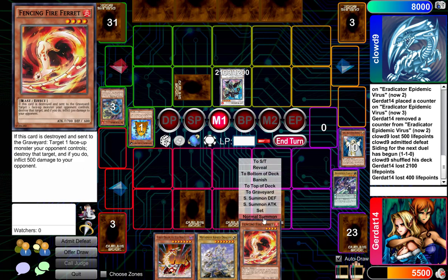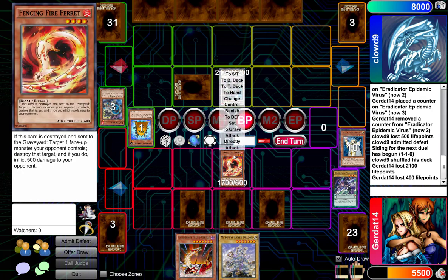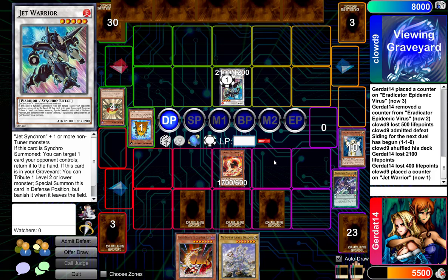I'm glad we have learned much during these past few minutes. I will Normal Summon Fencing Fire Ferret. I'll have Fencing Fire Ferret attack your face down. It was my Level Eater. Level Leader should help you go off this turn. He may. Can I get a level one? Yes, I can.